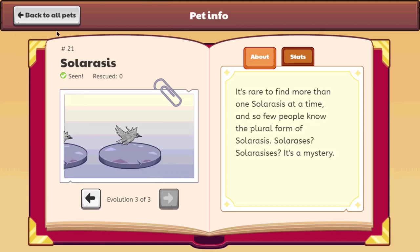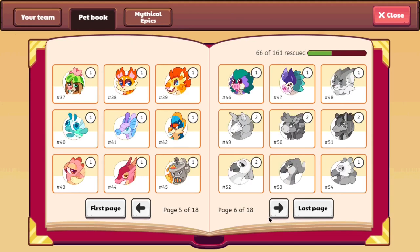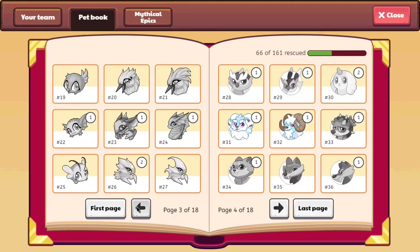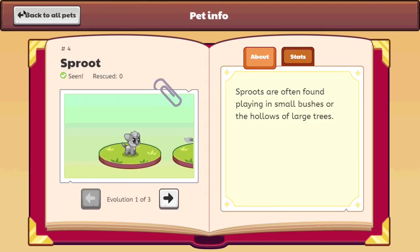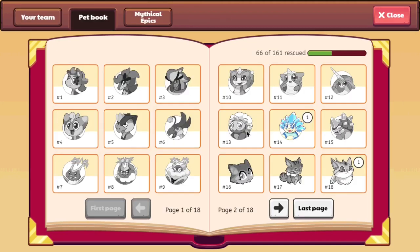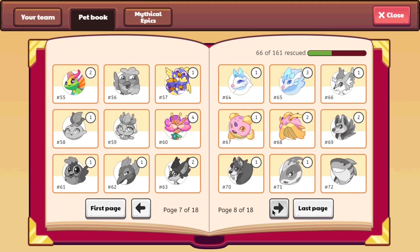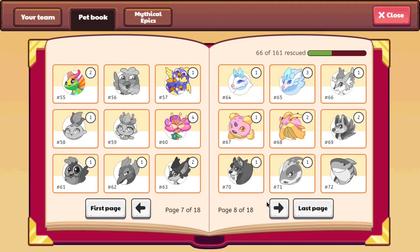Now these guys are some pretty old pets in Prodigy, but what pets are even older? Well, pets which I can remember being back in Prodigy are mostly everything on this page over here, except for these new pets which have been added, like the Fire, Electro, Earth, Water, and Ice pets. What you guys can see is that the rest of the pets over here are actually quite old in Prodigy, except for just a few pets - the other ones are quite old.